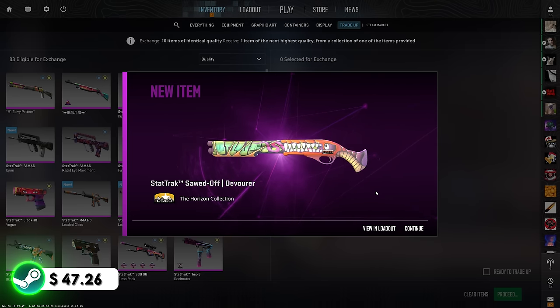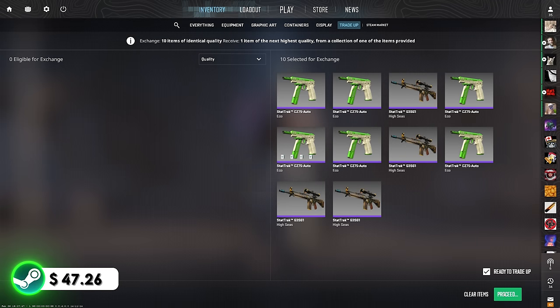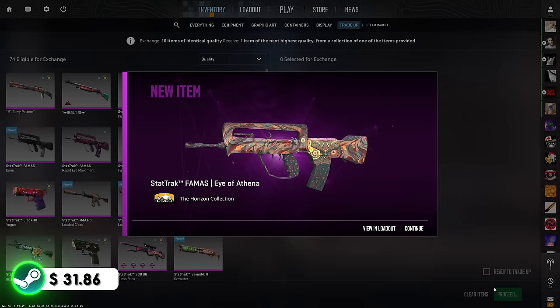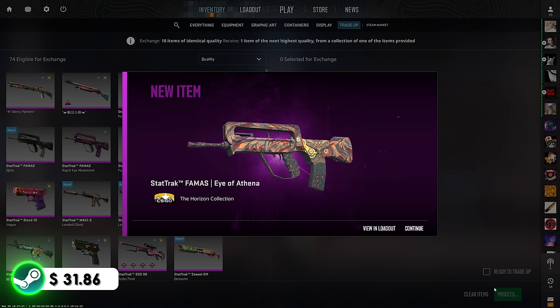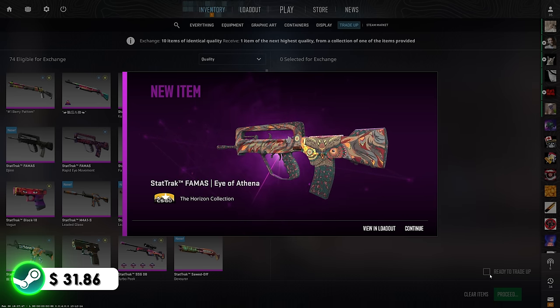We have one more attempt. If we hit this we can do a couple more, but if we miss it's the end of today's episode and we're back at square one. We're at $47.26 — if we hit the Nightmare we'll finally be over that $100 threshold, but if we miss we'll have to restart on nearly nothing. 3, 2, 1. I genuinely have no words. We still have around $31 in the balance, but I'm going to stick to no-risk trade-ups going forward — my heart can't handle this. We're taking too much risk too early on, and we need to play it safe.